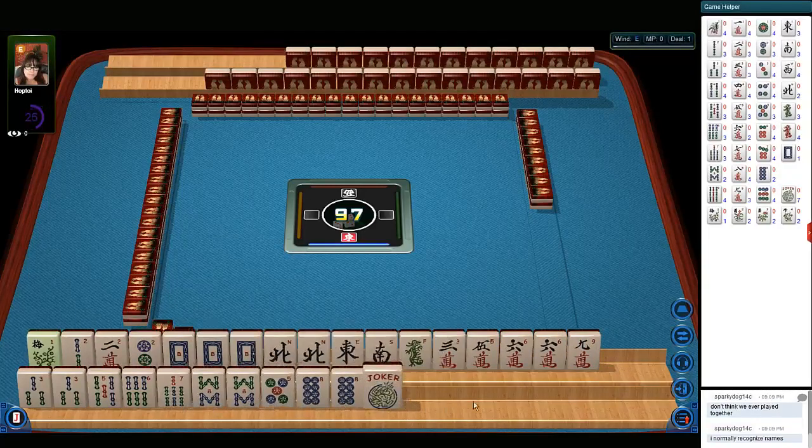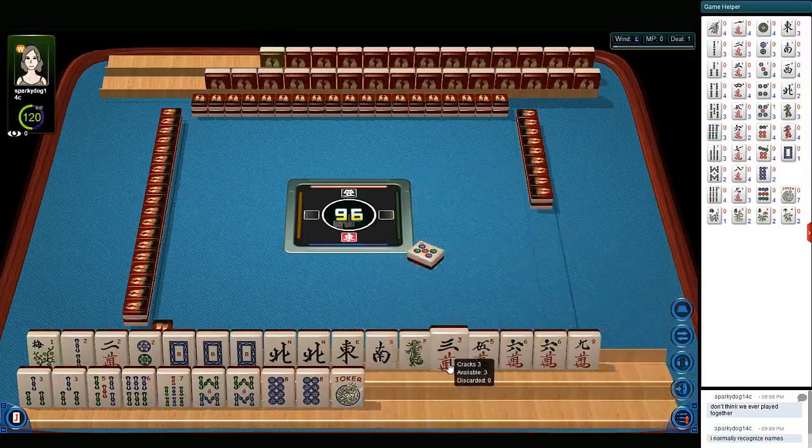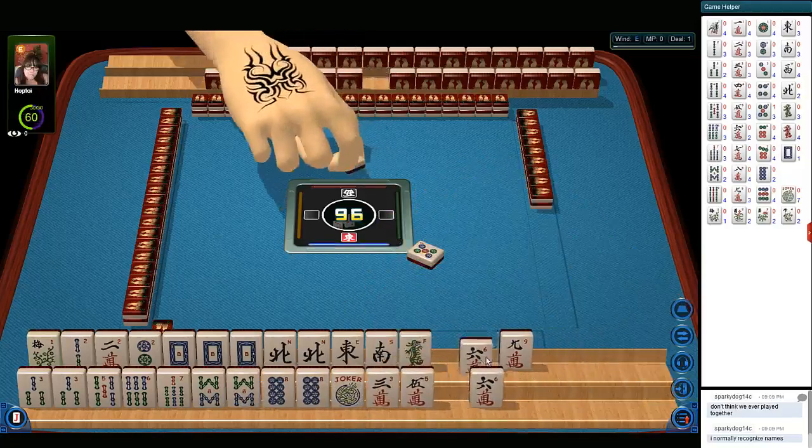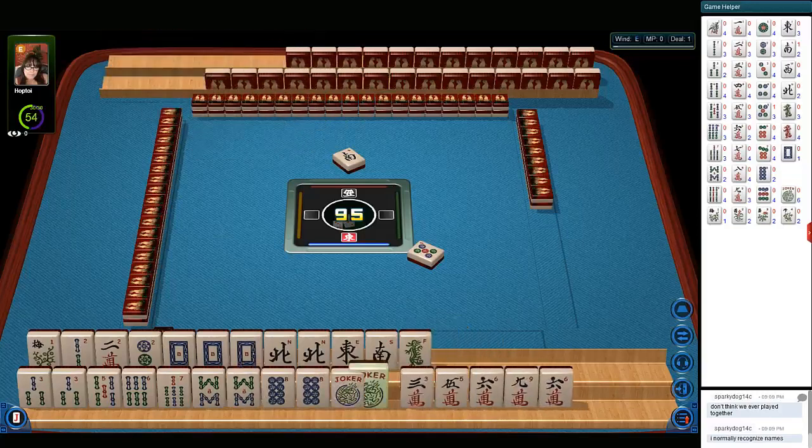So we need to pick something to discard here. We have three, five, six, nine — lots of threes, sixes, nines and eights. Let's discard this five dot. Whenever you hear that beep you need to make a quick decision or the game will toss your tiles for you. Let's move this joker down here.